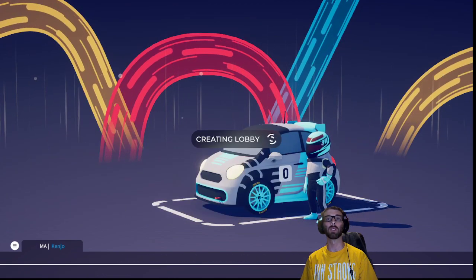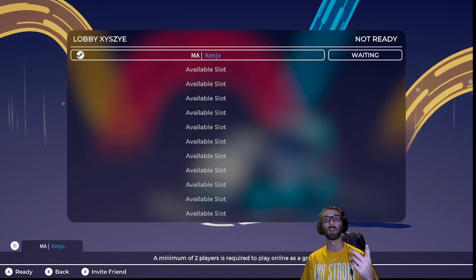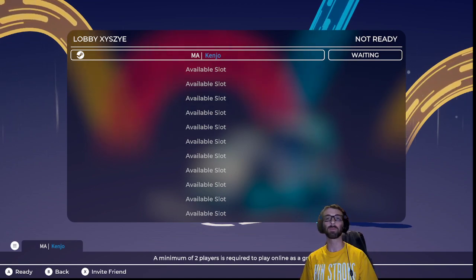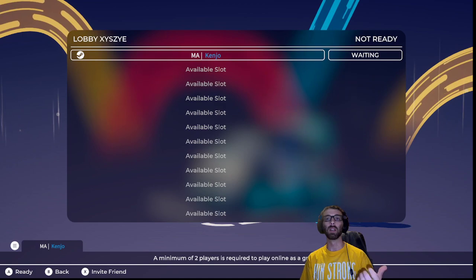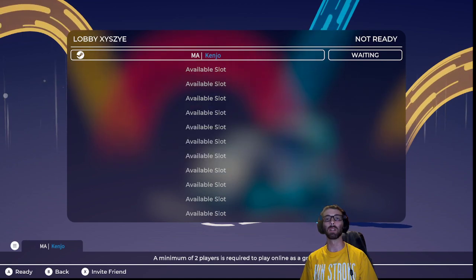There's also Group Matchmaking, which opens up a lobby and lets you bring your friends in. Have everybody join you, and from there you can go do some races online in those preset races with all your buds.